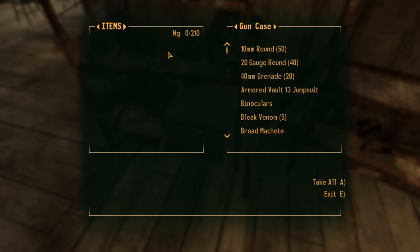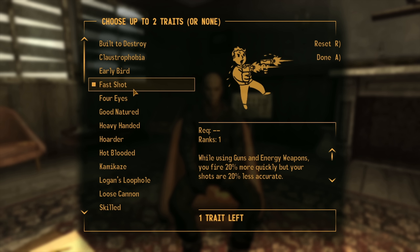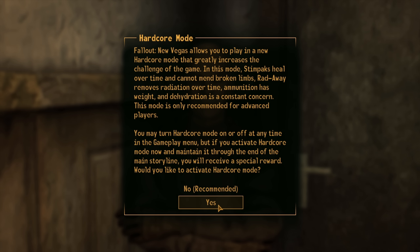We put all our starting items in a crate to avoid an early advantage. For tagged skills we go for Guns, Speech, and Melee — Melee is an odd choice, but there's a perk called Cowboy at level 8 that requires 45 Melee, so might as well start early. For traits we take Trigger Discipline — shooting 20% faster while 20% less accurate — and Skilled, which adds +5 to all skills at the cost of -10 XP. Finally, we enable Hardcore mode.